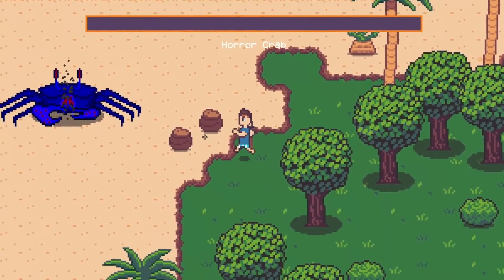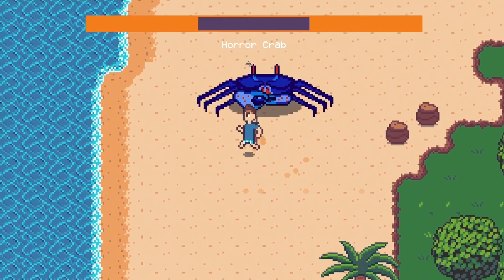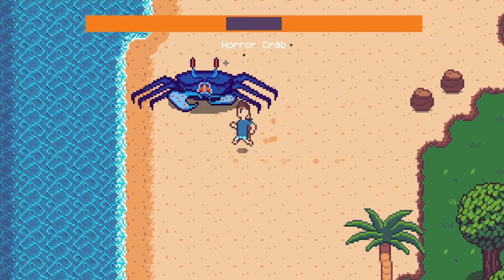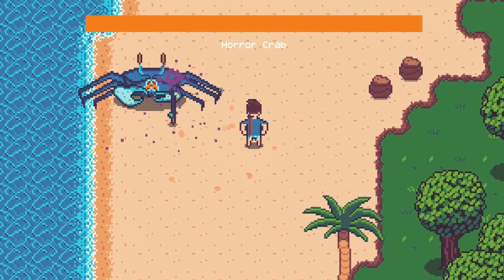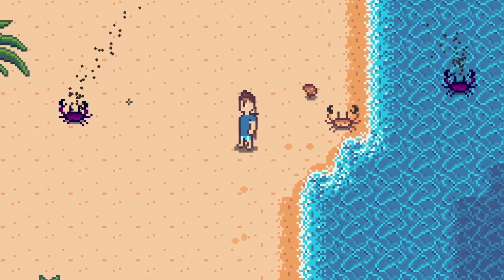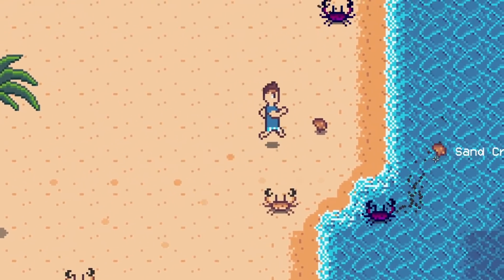I've had this very vanilla placeholder combat system in Dauphin since just a few weeks into the project. It's not far off what you would get in something like an older 2D Zelda title. You can swing a melee weapon out in front of you, and you can also currently fire out a projectile attack. This has been a great prototype so far, but since a big part of Dauphin's gameplay will be engaging in combat against corruption, I think it's time to start putting some more effort into this system.